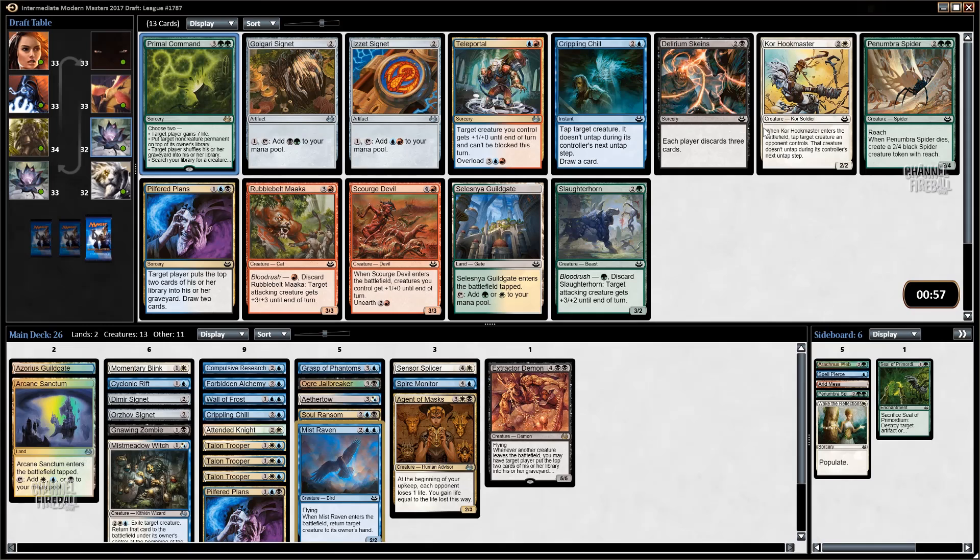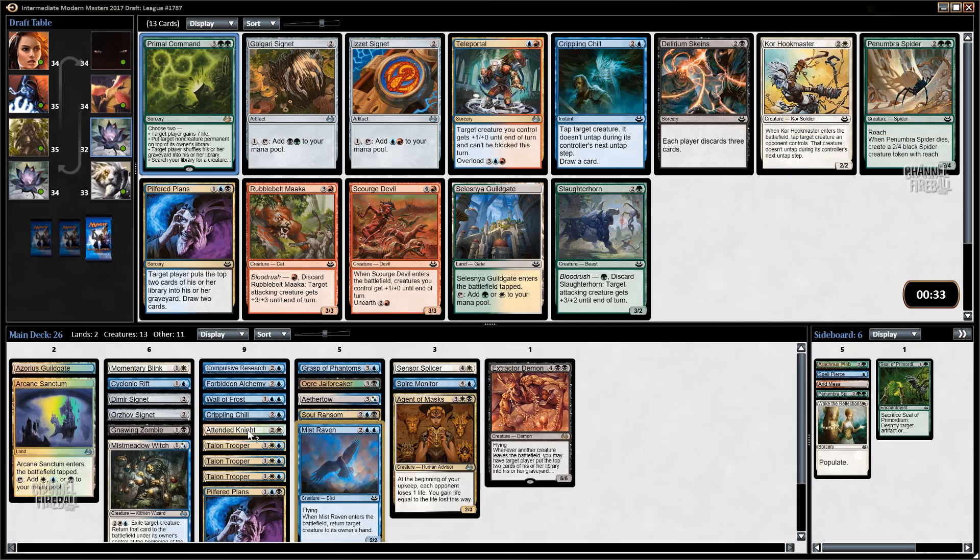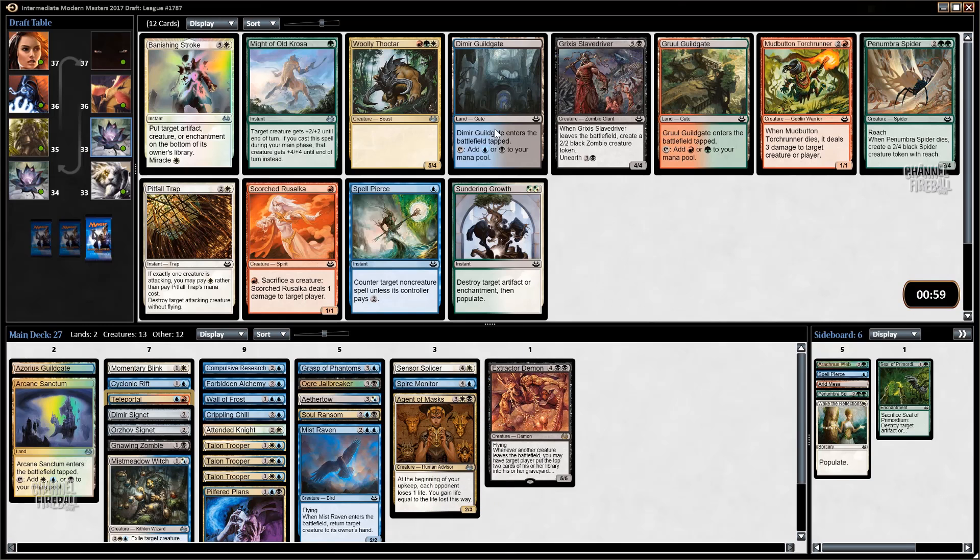Man, these green cards are unreal. We also have a Golgari Signet - not sure if we care about the splash at all here. I think it might just be Hookmaster. Hookmaster is probably better than Attended Knight. I've also played Teleportal quite a few times to success - the card is just fantastic. It comes out of nowhere and there's not much they can do about it. You get into these ground-stall situations and then you're just like, alright I'll just kill you on this turn. I'm going to take the Teleportal - maybe we board it in.